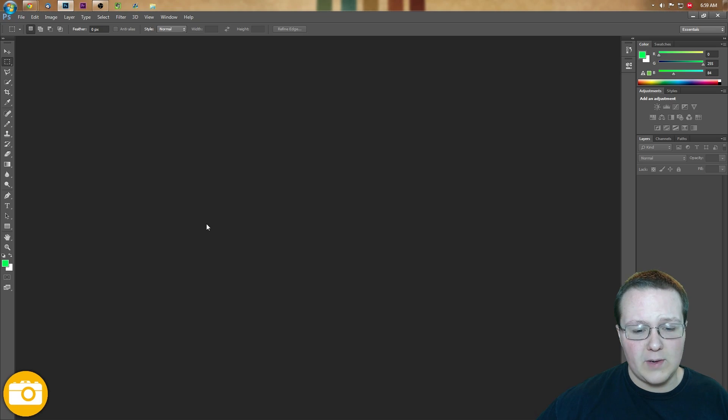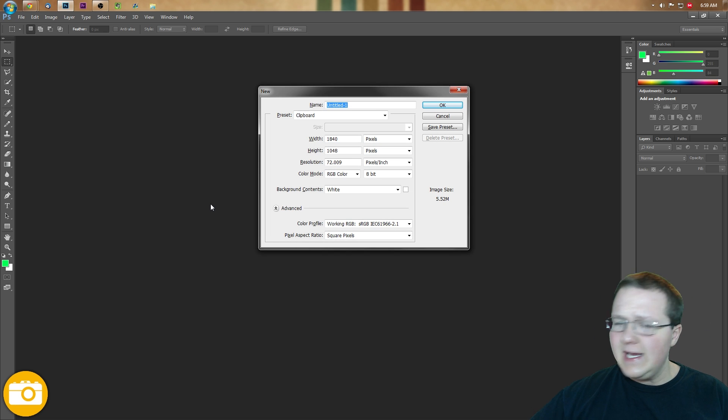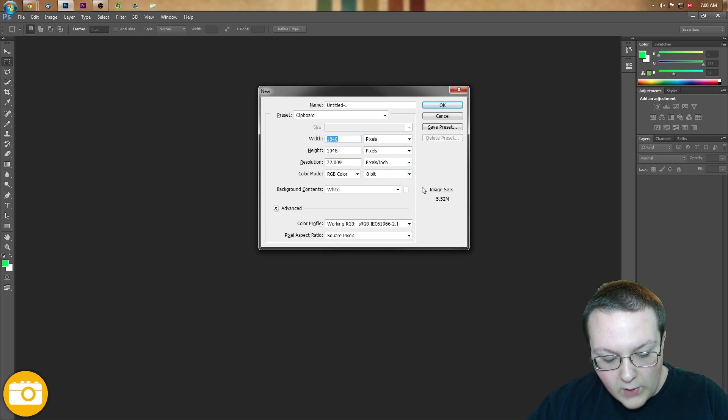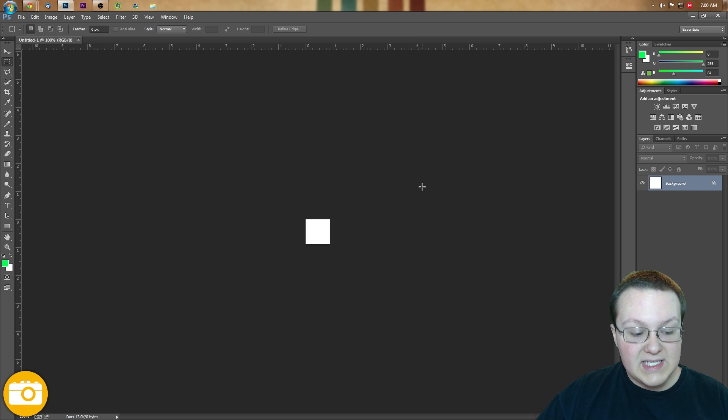First off, we do need to create the icon. There are a few things you need to note. You can do this in Photoshop, Paint, GIMP, any kind of photo editor. That being said, I'm going to use Photoshop. The width needs to be 64, and the height needs to be 64 as well. 64 by 64 gives us a very, very small square.